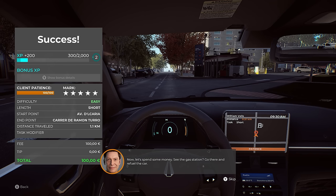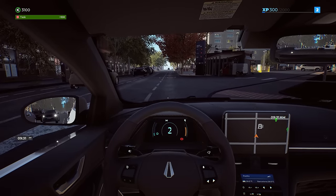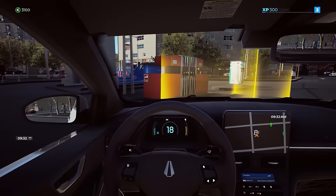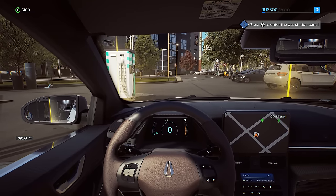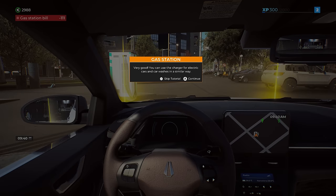Now let's spend some money. See the gas station? Go there and refuel the car. So there is refueling — we have a parking brake on. Come over here and fuel this thing up. Press A to enter the gas station panel — we have to put the parking brake on so we don't roll. Welcome to the gas station. Refuel with A, or fill it up. You can also use the charger for electric cars and car washes in a similar way.